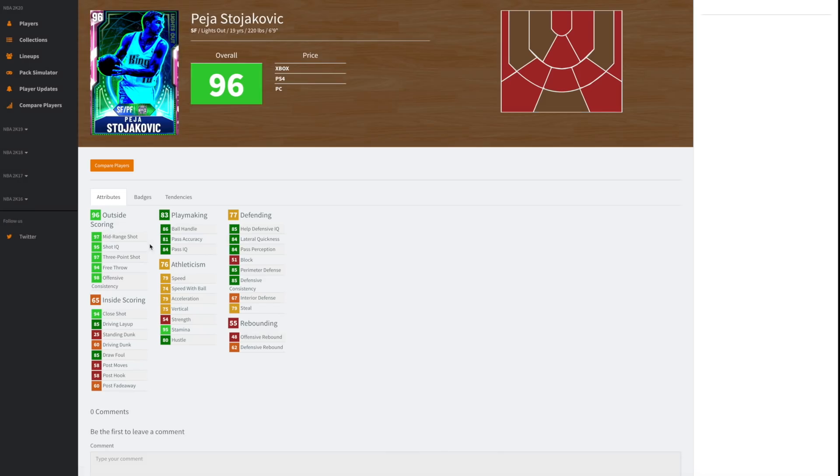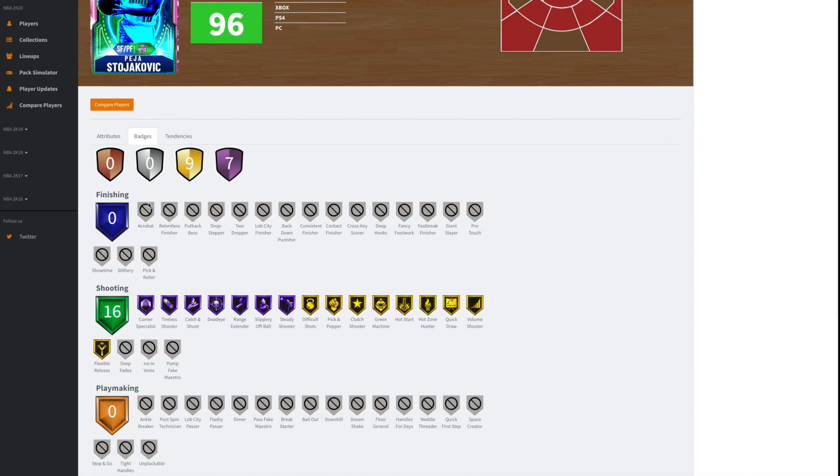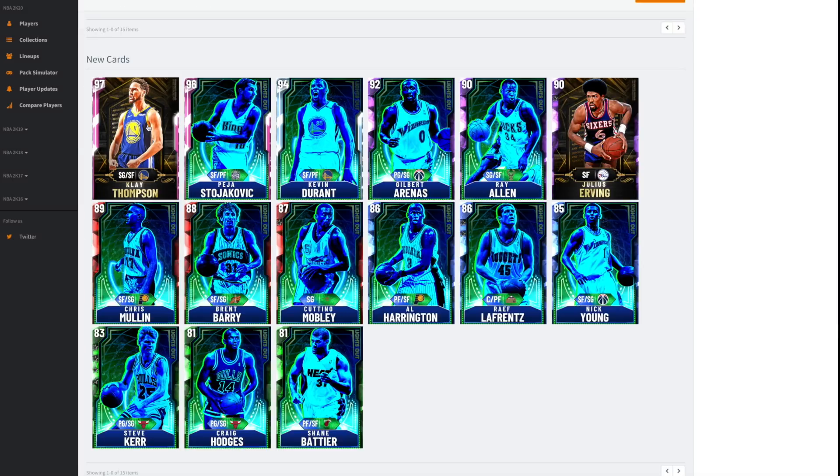Peja can speed boost, shoot the three, shoot the mid, and has good lateral quickness. Badge-wise he's obviously got Hall of Fame Limitless, Hall of Fame Catch and Shoot, and Steady Shooter. I wish he had everything but Hall of Fame is better than anything less. Quick Draw is good, bad Volume Shooter unfortunately, and no playmaking badges — but as far as bottom-of-roster shooters go, he's gonna be perfect.